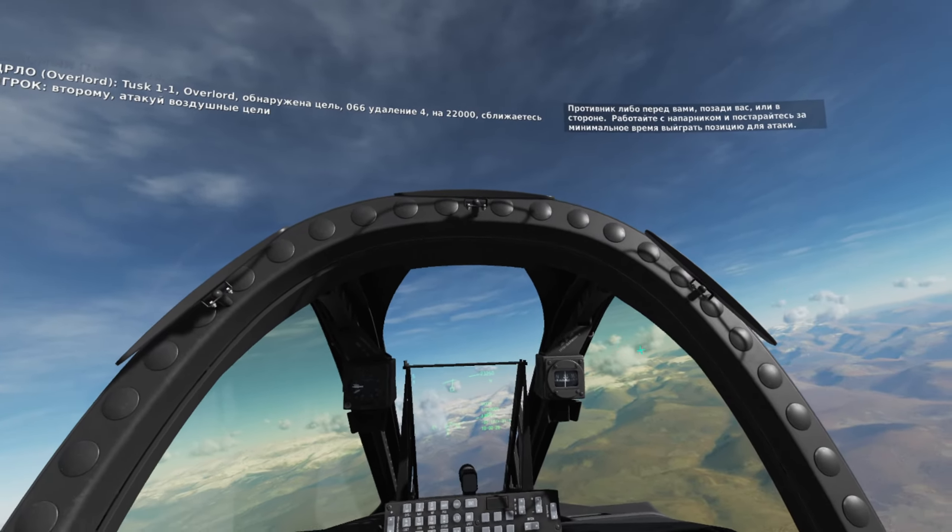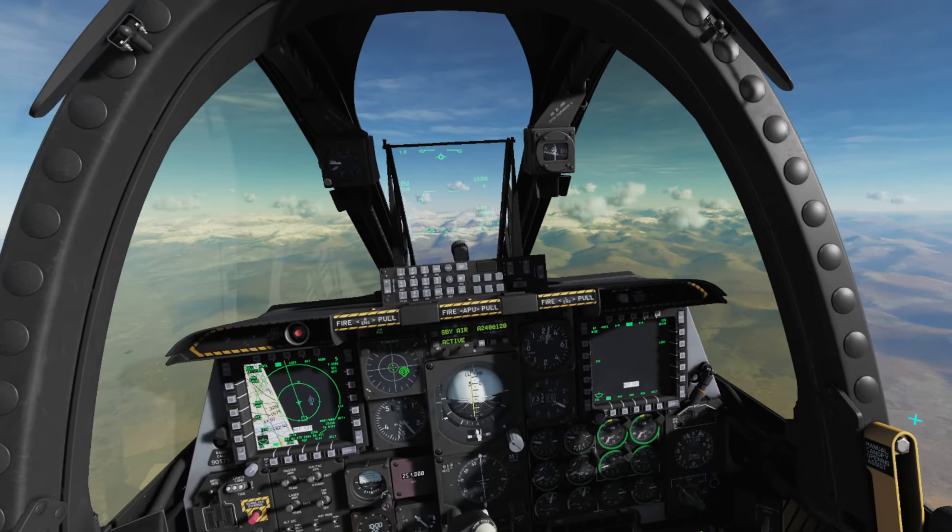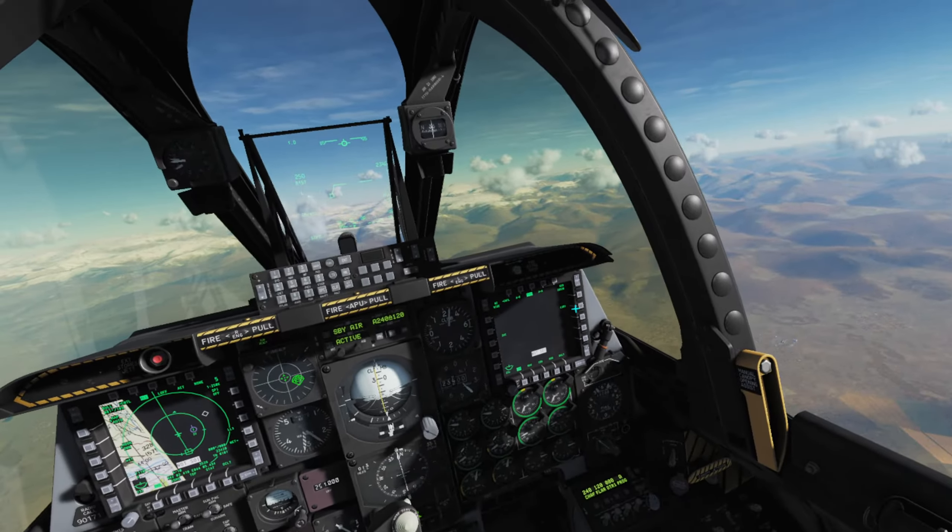The enemy aircraft is out of the front of you, behind you, to the side. If you're working through wingman, you can achieve it on the principal position, and gain the kill as quickly as possible.